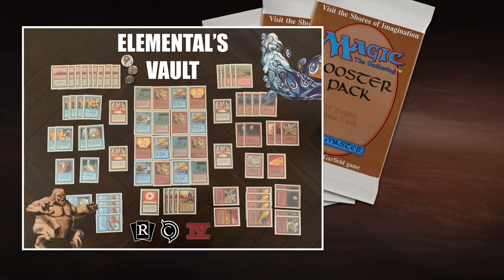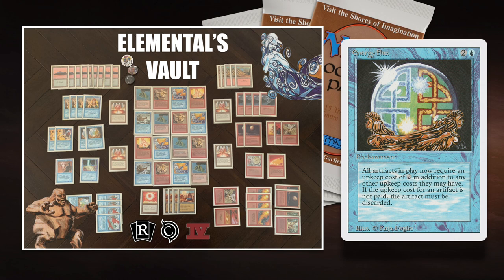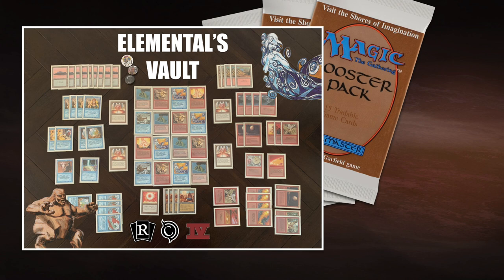When playing against decks like today — White — I'm a little bit more conservative. If I go turn two Elemental and my opponent has a Swords, my creature's gone and I have a tapped Mana Vault that's going to slowly kill me. So I'll play more slowly, preferably only tap the Mana Vault to cast an Elemental when I have a Counterspell as backup, or when my opponent has already played out a lot of Swords. I'm playing two Energy Flux main — the idea is I don't pay the upkeep for my Mana Vaults so they die, getting rid of them after I've used them to cast Elementals. If they stick, I can untap them later to cast a Disintegrate or Fireball.